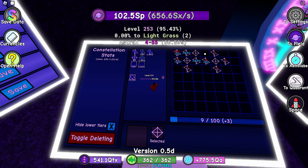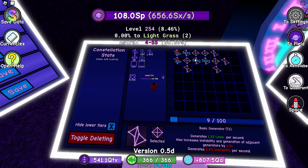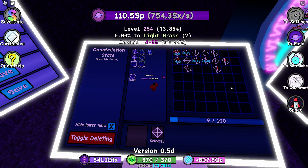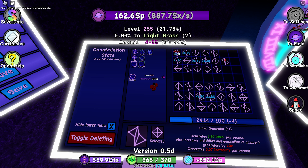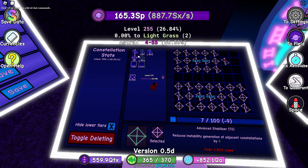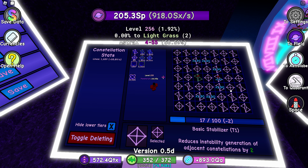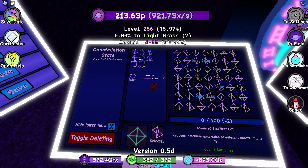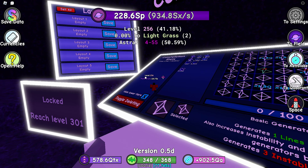If I place this in the corner it's pretty optimal — this thing is affecting those two adjacent spots. Right now I'm losing nine instability per second so I have a lot of leeway. I could probably drop an advanced gen right here — yeah, that works. Now I'm losing two stability per second. I need to find a spot for a tier one to balance it out, but I'll think about it more later.